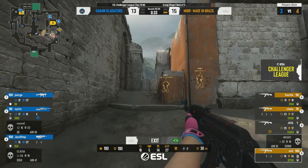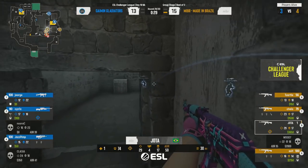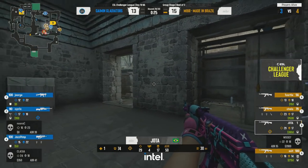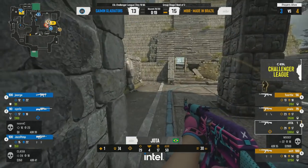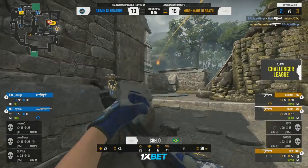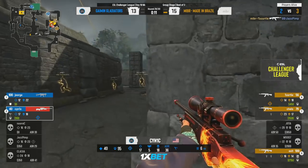Looks like they're going to muster a B hit — they've got no presence anywhere else. They've put the doubt in Gaming's minds that a flank could be coming through. Push through mid — perfect timing right now for them. They're slipping towards the cubby though for Jazpimp — they're going to clear it, they have to clear it. But they don't clear it — and there it goes, trade is fine.